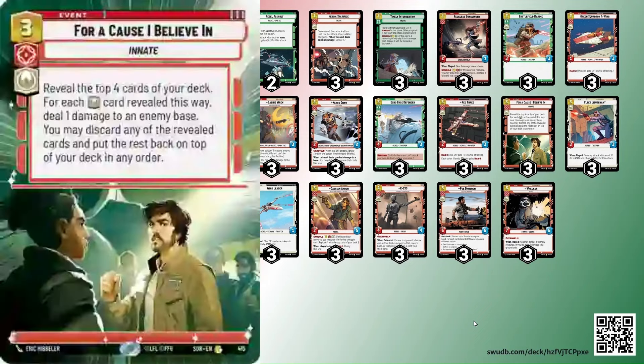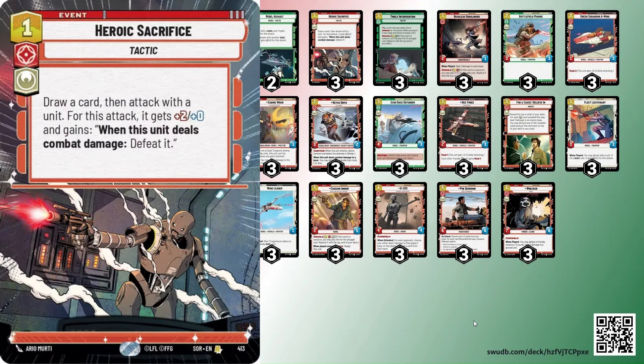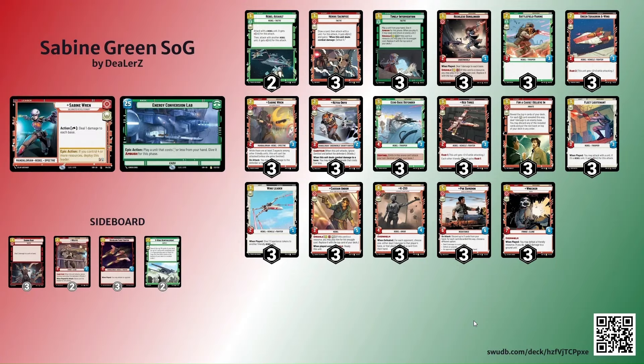I do have three Daring Raid in the sideboard — I think Timely Intervention and Daring Raids are going to be cards that you switch out for specific matchups. Daring Raid can be more important for control to get in for more damage. There is still For a Cause I Believe In in this list — we were able to get 44 heroic cards in here, the only non-heroic cards are Timely Intervention and Reckless Gunslinger. Rebel Assault is still relevant but there are not as many rebel units because of Ketsu Onyo, Poe, and Wrecker. Three Heroic Sacrifice again because it's just so good with K-2SO, Poe, and Wrecker to push that damage and close out the game.